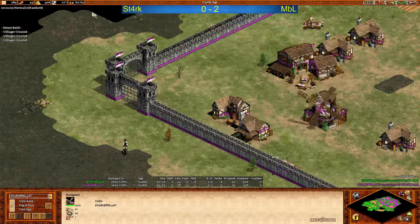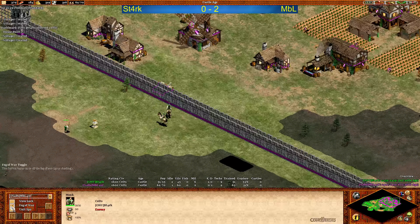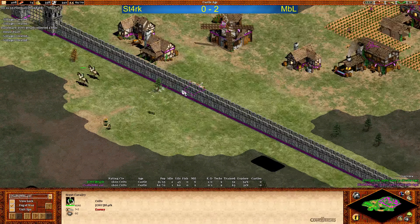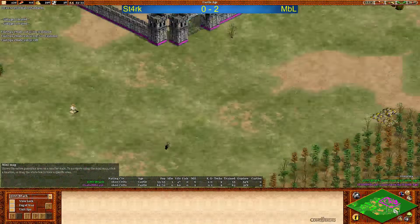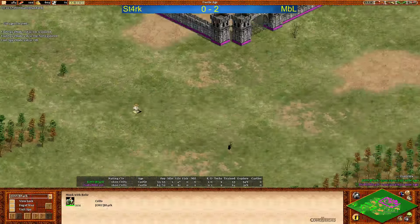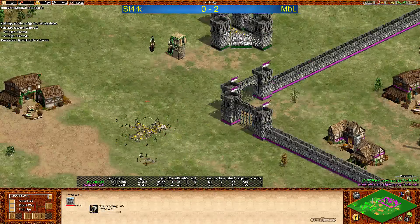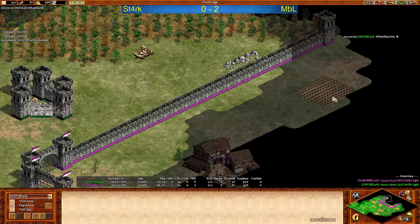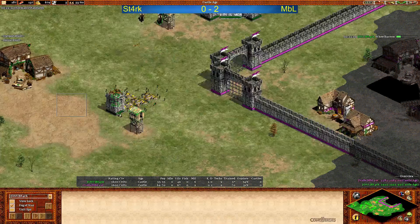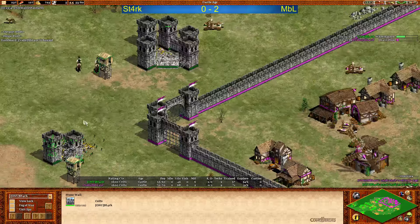There is the second mangonel for MBL. And you can see the two scouts. There is a monastery - the monk for Stark, as we saw the monastery before. Stark is actually going for the relics. He's got one monk, so that's one, two, three relics as far as I can see. And Stark walling the gold of MBL - look at this. This is looking really funny. But Stark still doesn't attack the TC. Not sure if he can see the farm. He's not attacking.